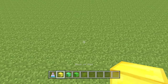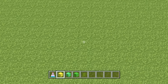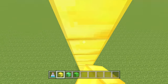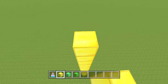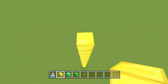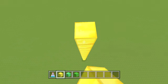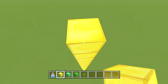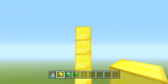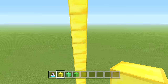Starting off with our gold blocks — we're going straight up for a total of 36 blocks. So going straight up: 1 through 36 blocks of gold, just like that. Now that we're all the way on top, we're going to work to the right.